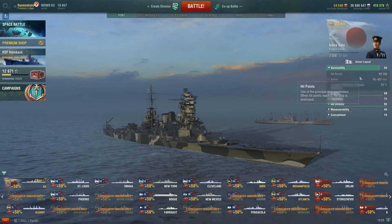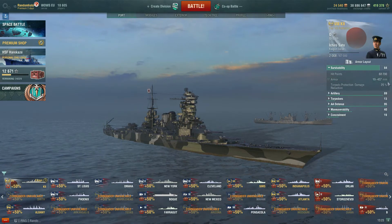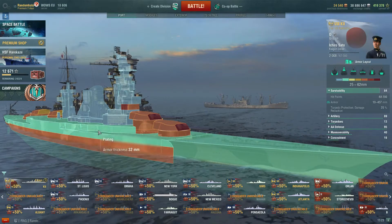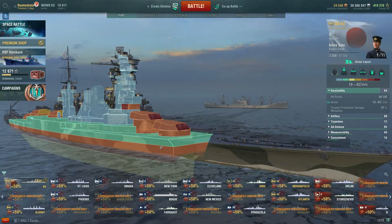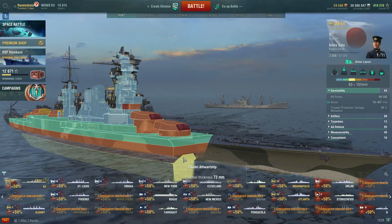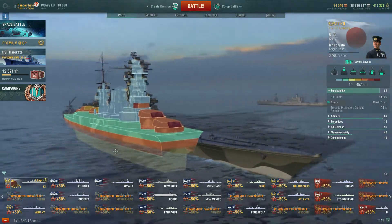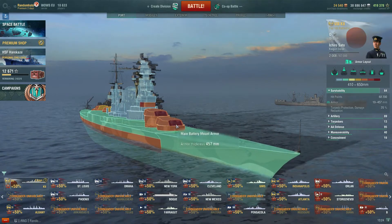It has 68,200 hit points and a reasonably good armour layout. Looking here, 292mm on the armour belt, which isn't bad. Deck plating's not too bad — 32mm. Let's have a look inside — you'll see the citadel bulkhead there. It's a Japanese ship, so it's kind of to be expected really. If you go side-on you're going to pay for it, but it's not a bad armour profile.